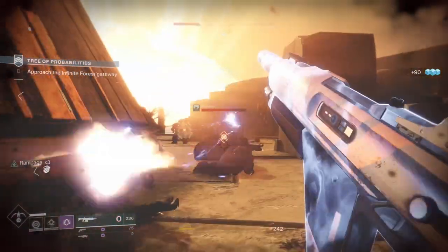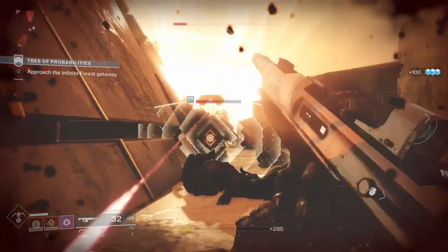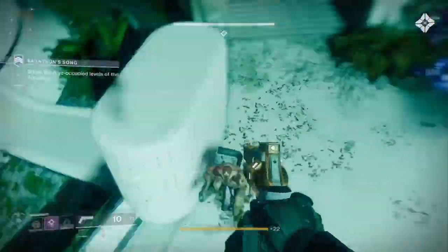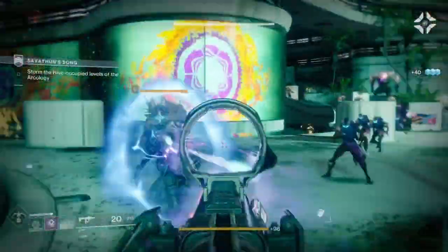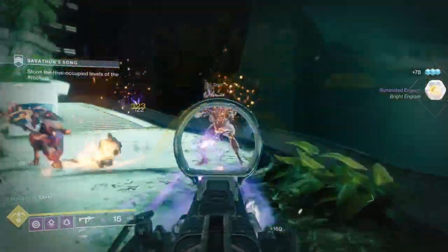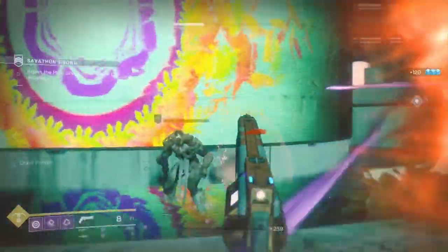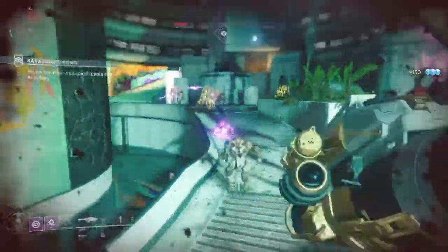Rolling without recovery on a hunter is like fighting with a popsicle stick — you're pretty much done when your shield breaks. With this type of build you can walk in and own any room in any strike or raid. Watch this — I'm taking out this entire room, just walking and shooting, maintaining that recovery. Get hit? Doesn't matter. Bam — blew all of them up with the rocket.